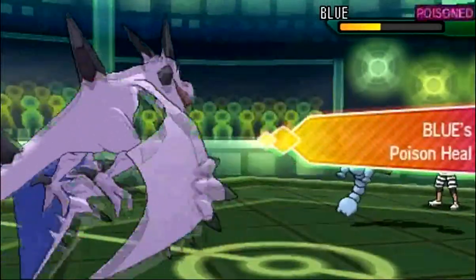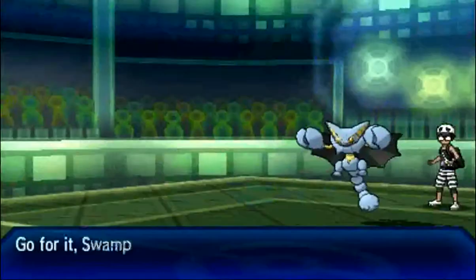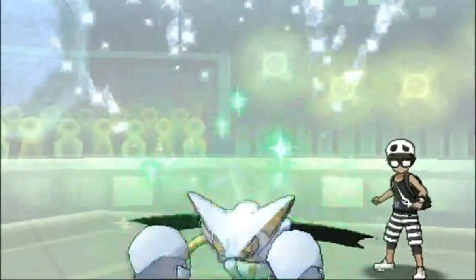So he's just gonna go for another Stone Edge. Doesn't do that much to Gliscor, because it's like a bulky, physically bulky Pokemon. So I'm just gonna go into my Swampert, and he's just gonna go for the Roost, which I kind of predicted.